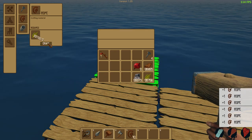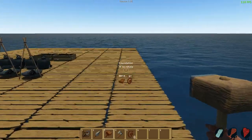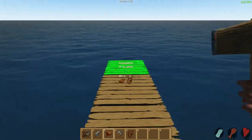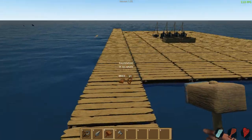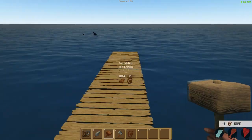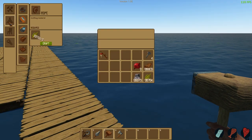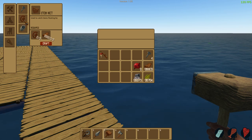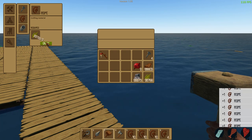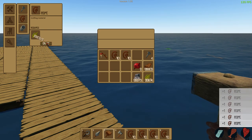We need nets - that's what we need. So let's go ahead and set up our nets first. We need our catch locations. I think I haven't seen anything come this far but we'll just line it with nets just in case - we don't want to miss anything. I like the look of evenness. So let's make a bunch of nets. For nets we need rope and wood - three rope a piece. We're gonna have to craft a ton of rope. Hopefully you guys are still enjoying the raft series.